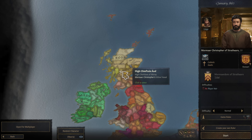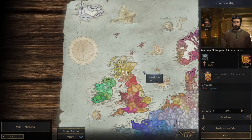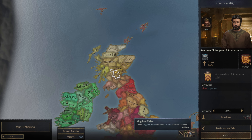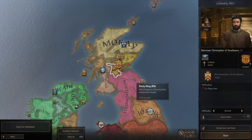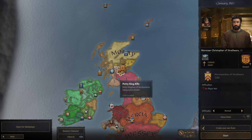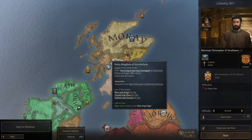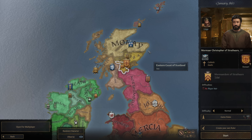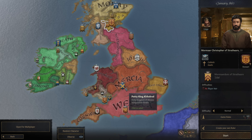We are a part of the Kingdom of Alba. And then of course Ivar the Boneless controls this area over here. Let's look at realms: we've got Alba, we've got Strathclyde, we've got the independent realm under Ivar the Boneless, we've got Northumbria here. Our goal is going to be to unite Scotland as one nation, and then maybe even eventually Britannia, which would be all of this here.